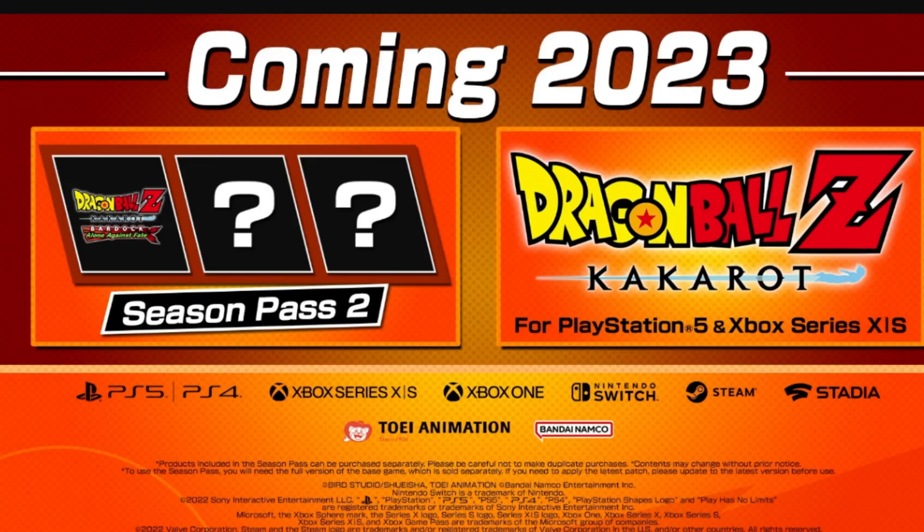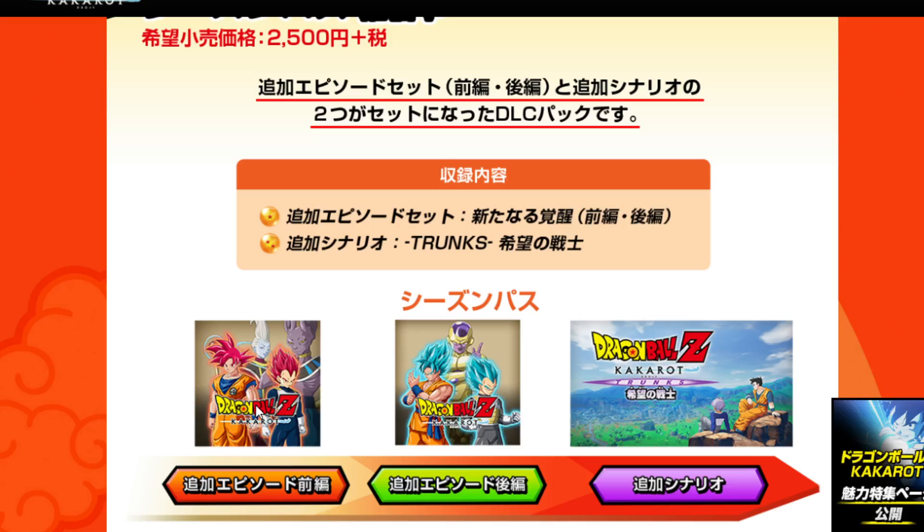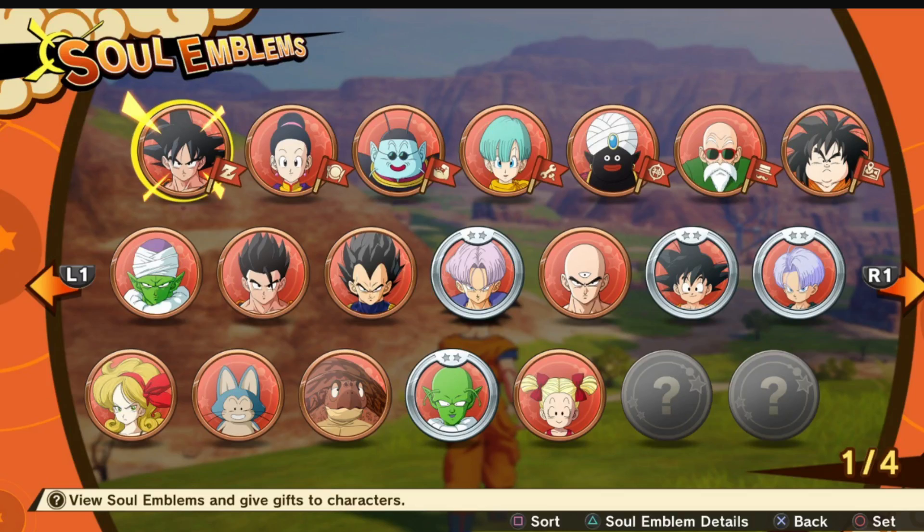When you replay previous missions — like the Frieza storyline — it doesn't start you from zero; you start in almost a New Game Plus kind of deal, except the enemies don't scale to your level. The History of Trunks DLC I can replay right now, but the enemies won't scale and I can't carry anything over. That DLC isn't a problem for a New Game Plus-style experience because it's short enough to still enjoy. The main game is what bothers me as far as leveling and the grind goes.